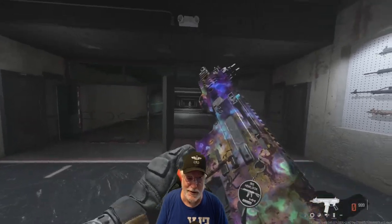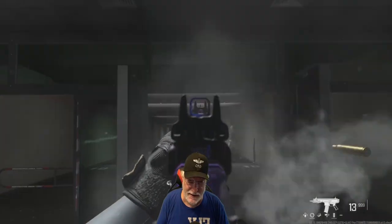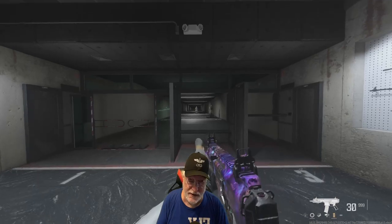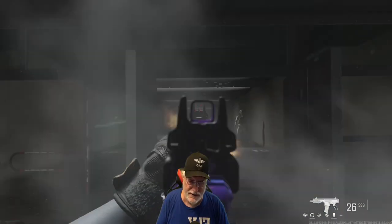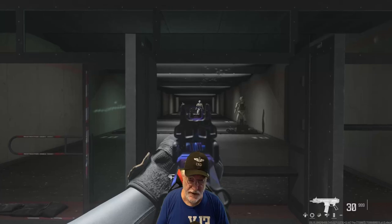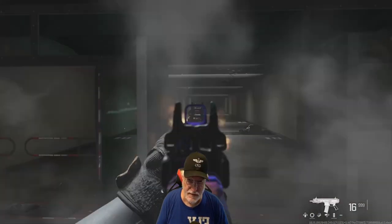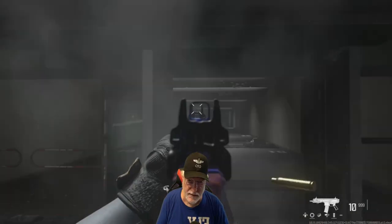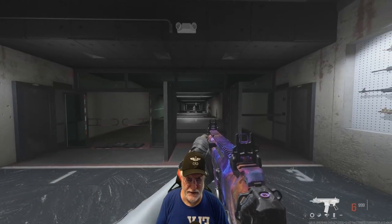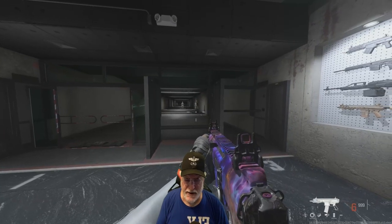I don't see any additional recoil. Now let's do it aim down sight. It goes up to the right the same way it did yesterday, so I don't see doubling the recoil on this beast. Now let's try to control it. Very controllable — at least in the shooting range. I haven't seen the same results in a live battle.